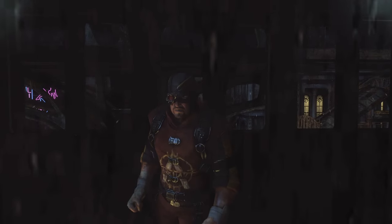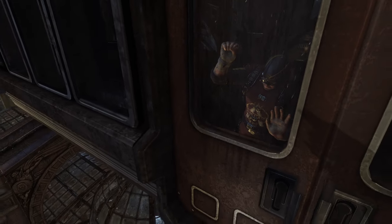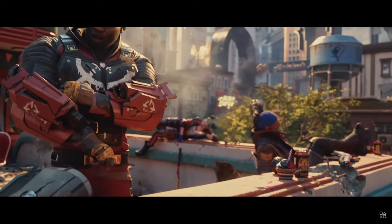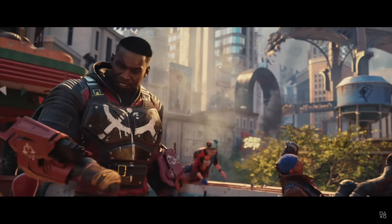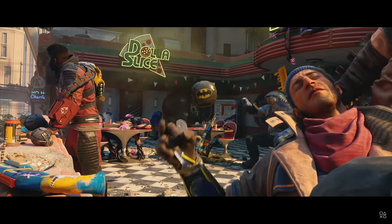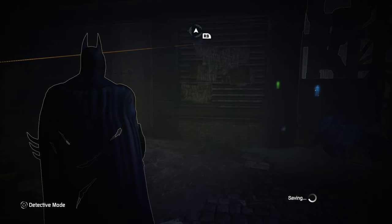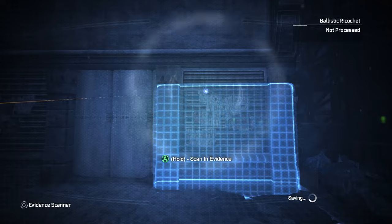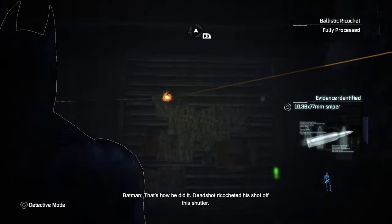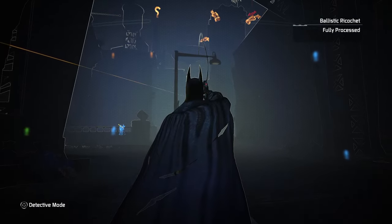One thing I noticed is that this Deadshot doesn't look like the Deadshot now seen in Suicide Squad: Kill the Justice League. Apparently that game provides an in-universe explanation retconning Arkham City's Deadshot as an imposter. I don't know the full details as I've not played Suicide Squad yet, but if this guy is a fake, he's a bloody good one considering some of the shots he pulls off here, including ricocheting a bullet off a wall to hit a target that was behind cover.